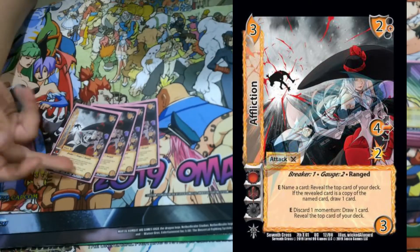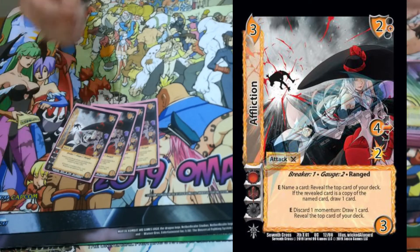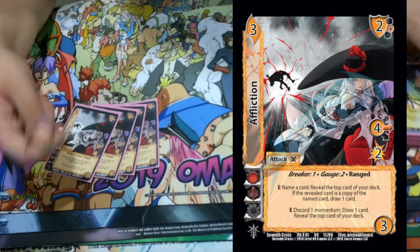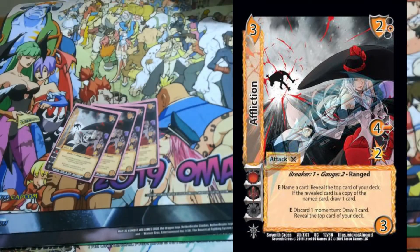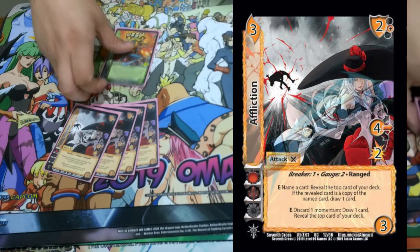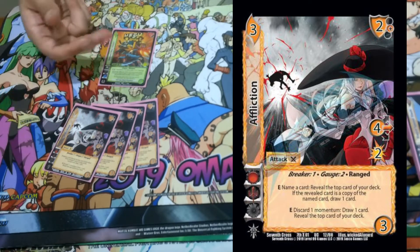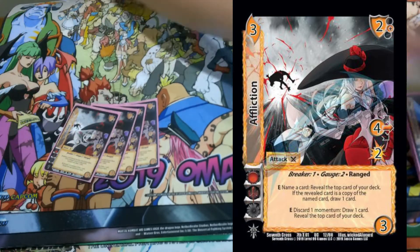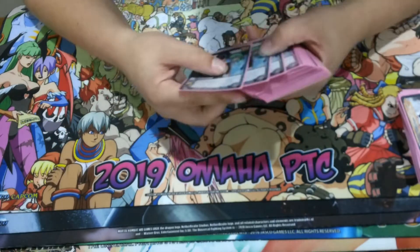Four Affliction — gauge two, four mid for two. You can discard a momentum to draw one card then reveal the top card of your deck. And E: name a card, reveal the top card of your deck — if the revealed card is a copy of the named card you draw a card. That works really well with our asset because you get to look at the top card of your deck and then discard it or choose not to, then Affliction to add it to hand, or if you have the momentum you draw then reveal and draw again. The hand advantage you get off this character is very very nuts.